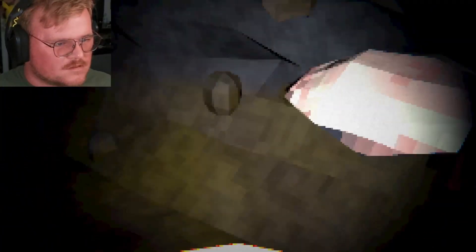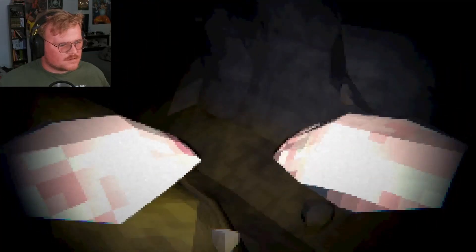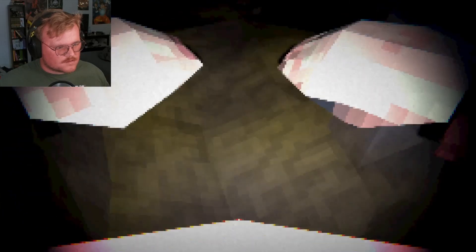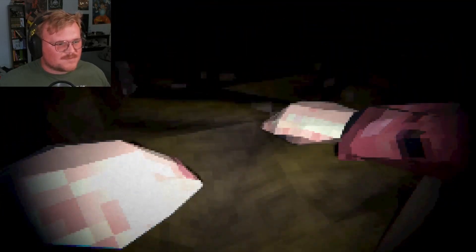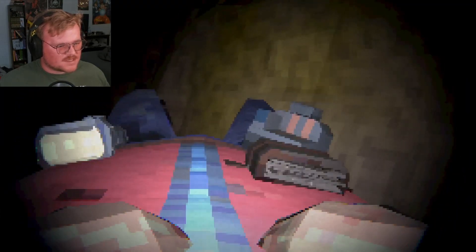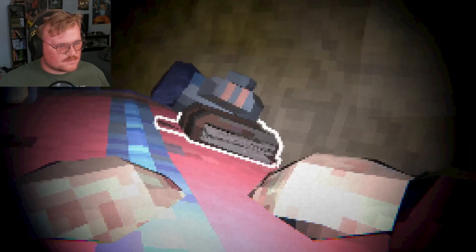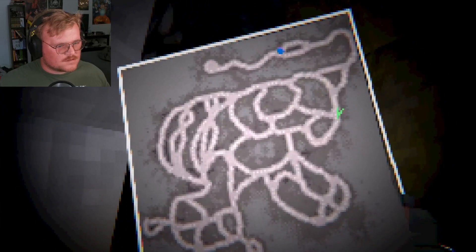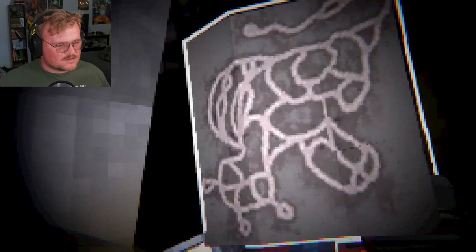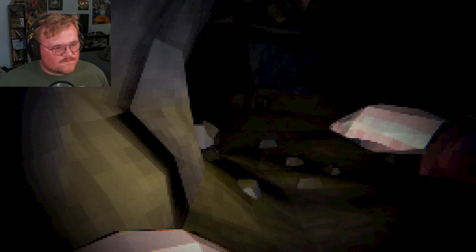Excuse me. Hello. Who's making noises down here? Down I go — come on. I'm going this way. Why am I flying? Am I flying? I think I dropped — yeah, that's a path I came from. I think I want to get more close to the center, so we'll go this way. What the fuck was that?